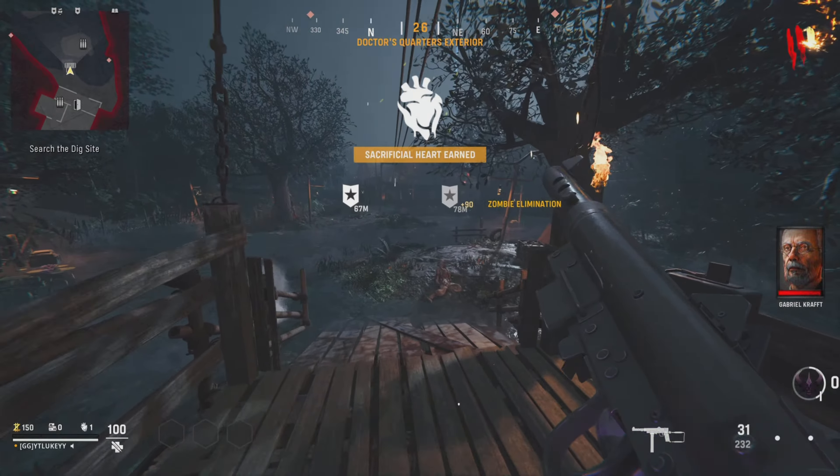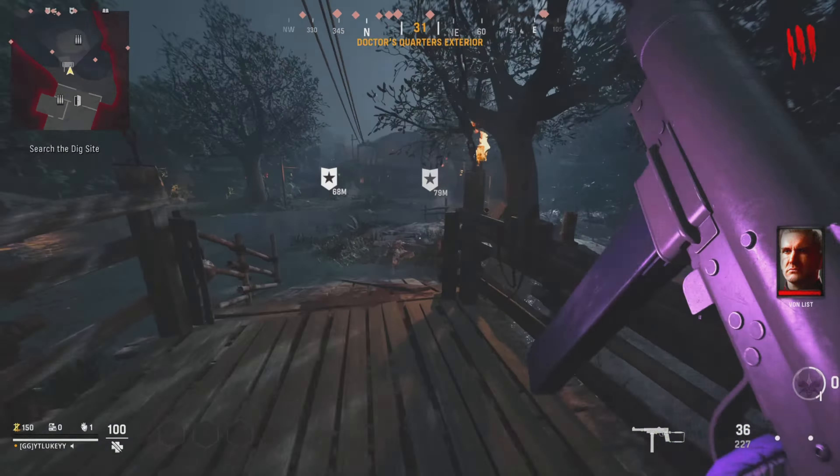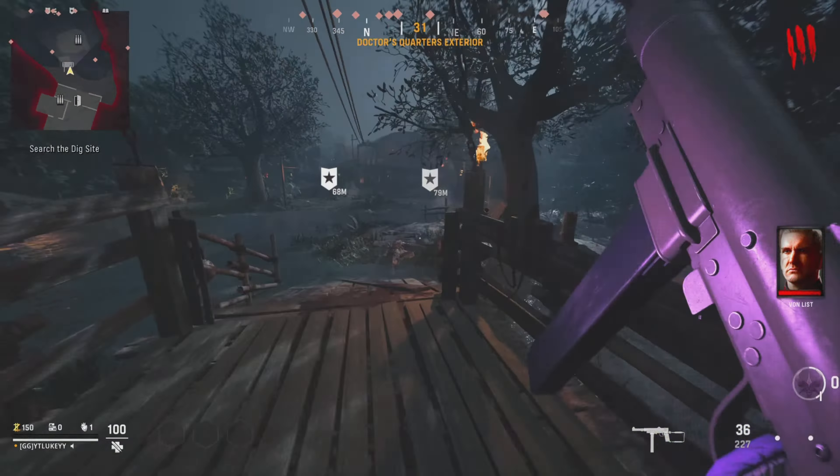Next we're going to talk about zombies. Out of all the options, zombies is definitely the worst for battle pass leveling. I wouldn't recommend it if you really want to focus on leveling up the battle pass. However, if you want to play zombies because it's a lot more chill and there are no sweats to worry about, you can just get a group of friends and go as far as you possibly can — that is how you get XP in this mode. There are no secret tips, no XP exploits, and no glitches. Just get a good team and go as far as you can.